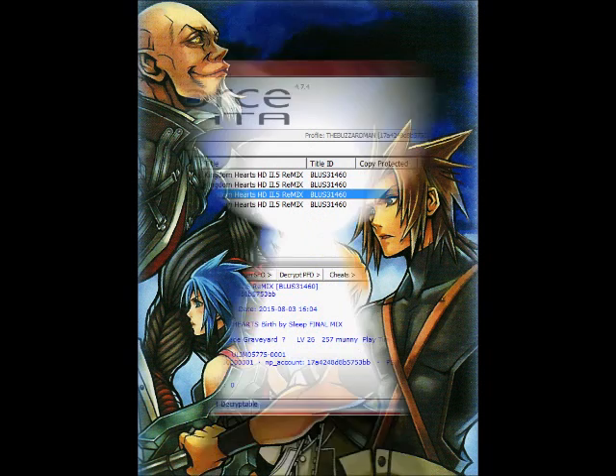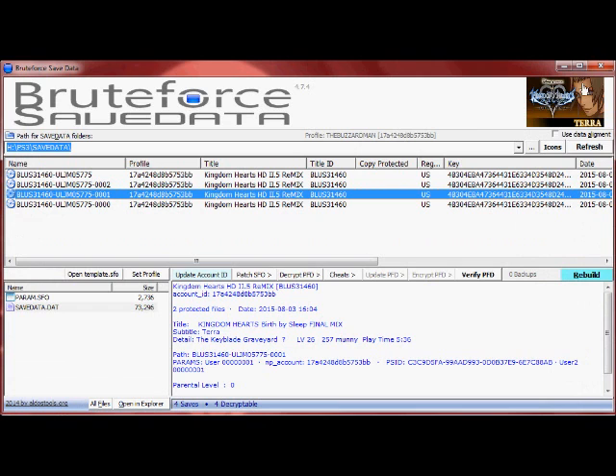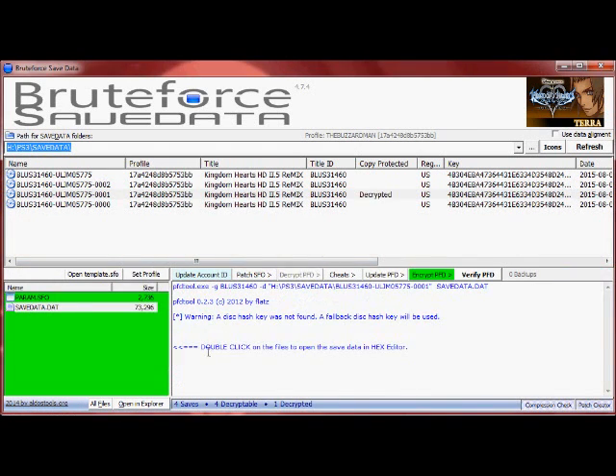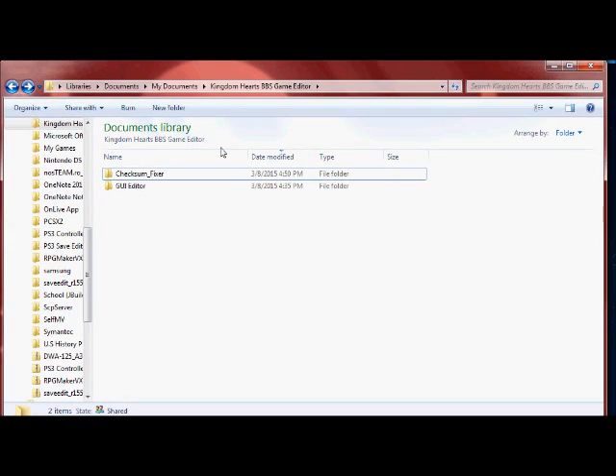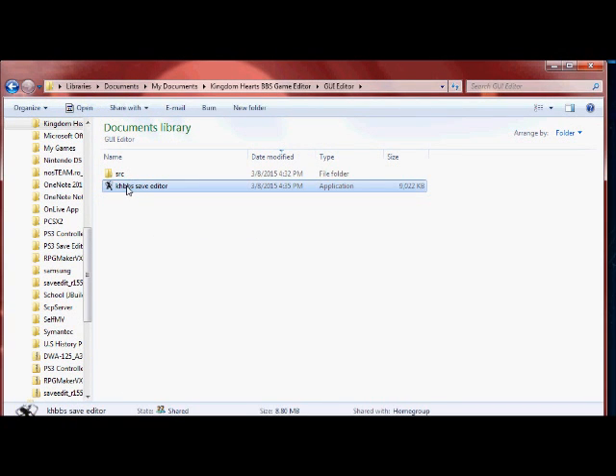I've got Brute Force Save Data opened up right now, and I did run this as an administrator. First, you're going to want to decrypt your files, as I did here, and choose whatever character you're going to be working on.